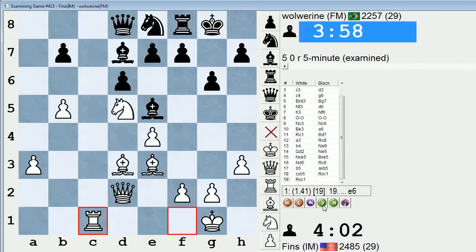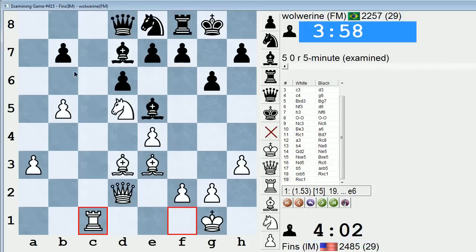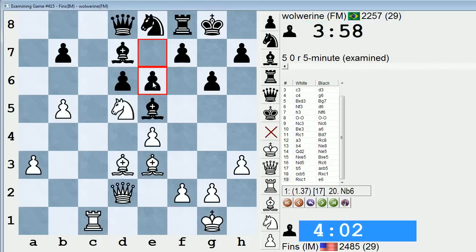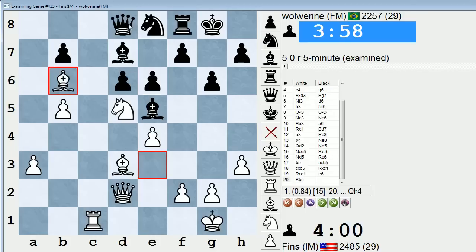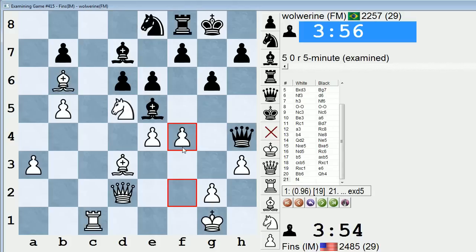We got this trade, and he swapped the Rooks. Now the Bishop B6 threat is back on the table. How can he defend? If E6 and I play Bishop B6, he can escape to H4, like I was saying. Then it seems like my Knight would have to retreat, or I could keep going with F4. I doubt I would see that counterattacking move, though.